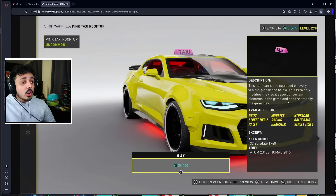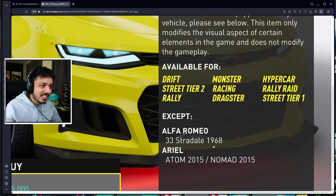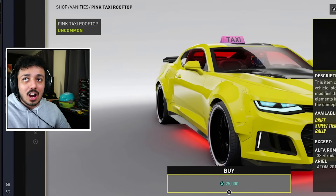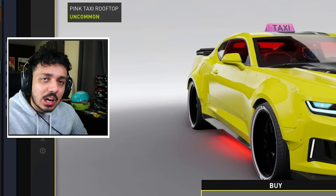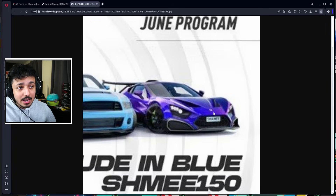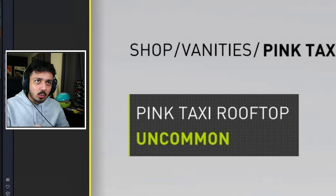I made a whole video about how the Alfa Romeo 33 Stradale 1968 was accidentally put in the game - specifically as an exception on a vanity item telling you that you can't put that vanity on that car. I believe they've done that again with a vanity out this week. They also later accidentally showed us the Zenvo - specifically Schmie's spec Zenvo - meaning we'll likely get a base model Zenvo as well.